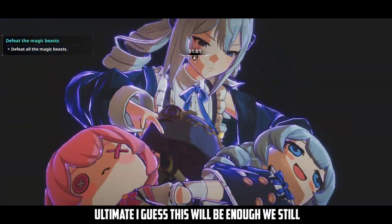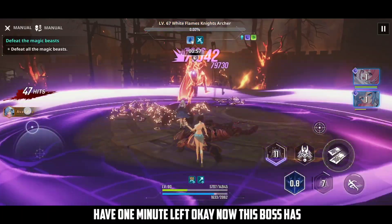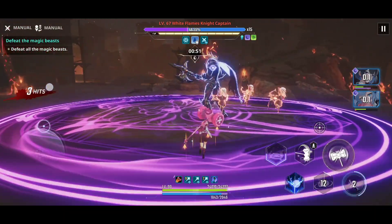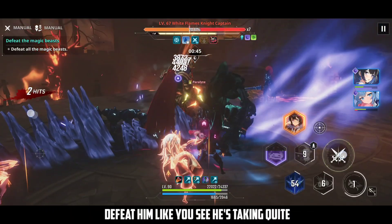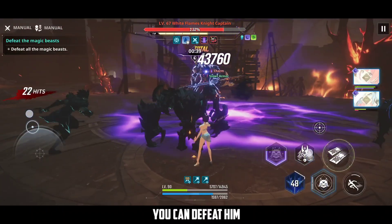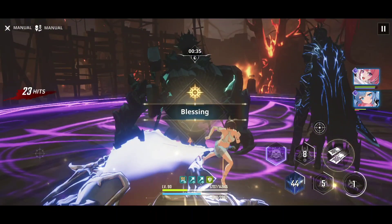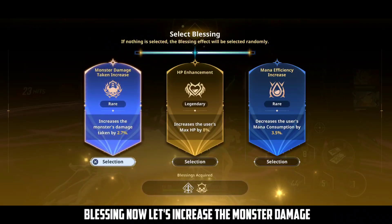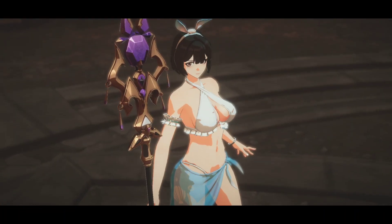For the fourth and fifth wave, use the ultimate — I think this will be enough, we still have one minute left. This boss has a shield so use Harper to break it. Even without breaking the shield you can still deal quite good damage to him. Once complete, choose the blessing — I'll select increase monster damage taken. The Blessing stage is now clear.